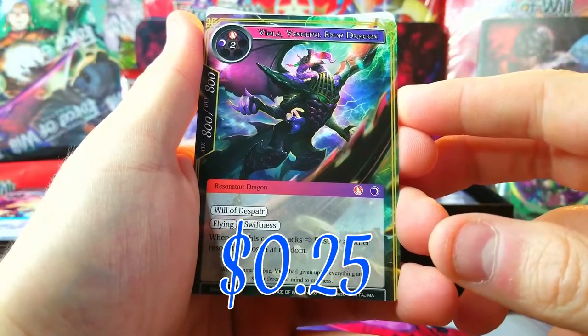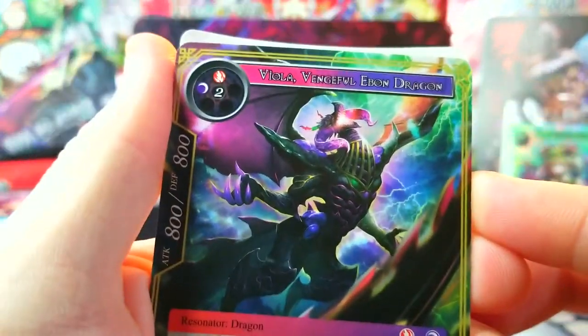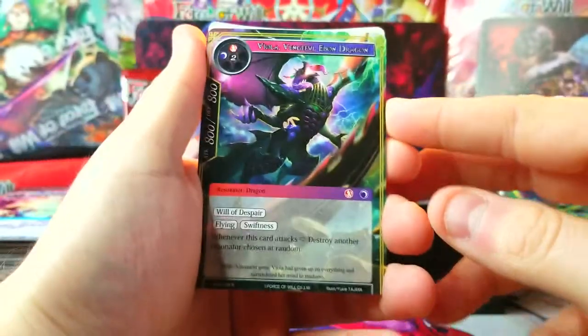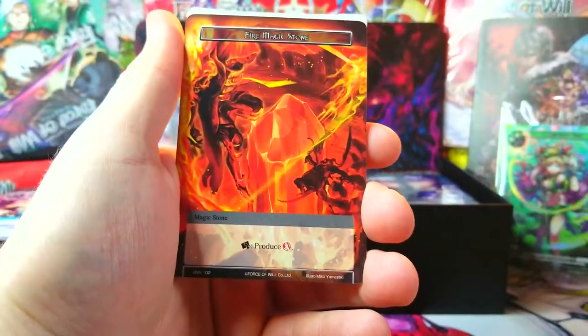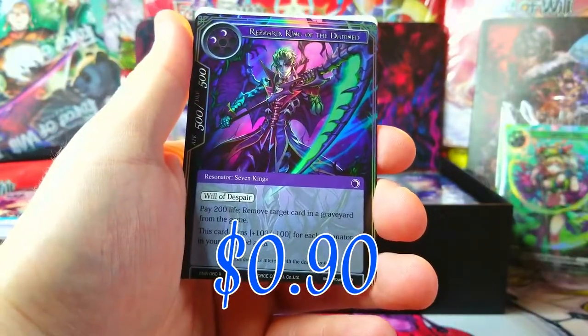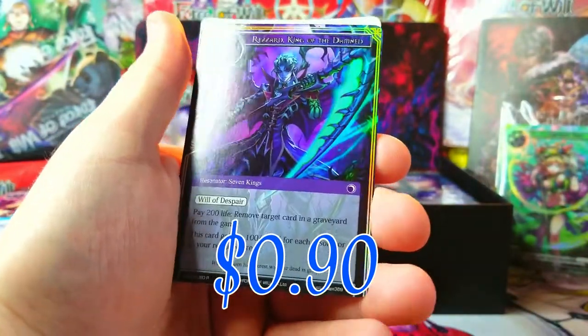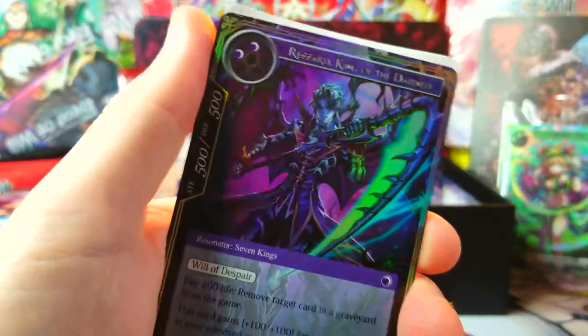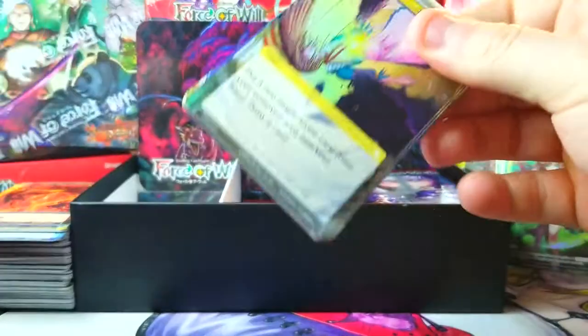Viola Vengeful, Ebon Dragon — yo, Viola is straight up a dragon! I don't know the storyline or plot at all. We got Rezard, King of the Damned, as our foil rare — very cool, but I'm not a huge fan of Rezard honestly.